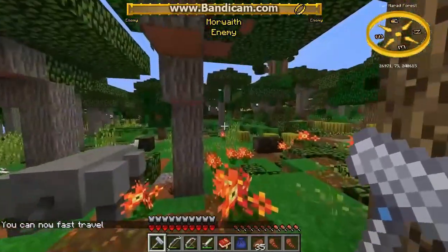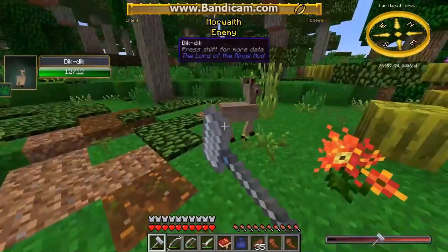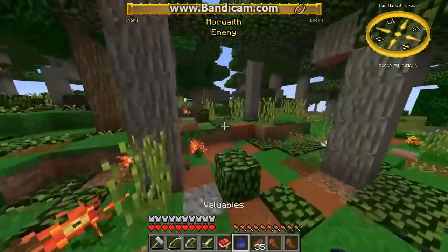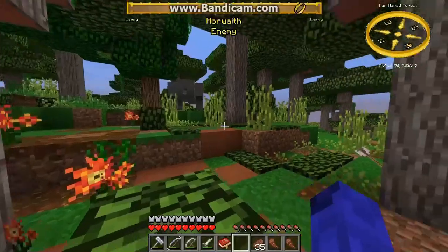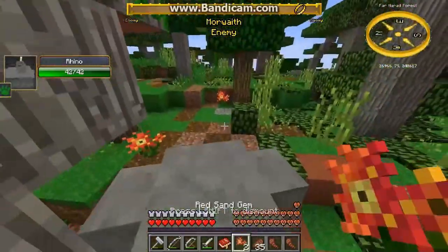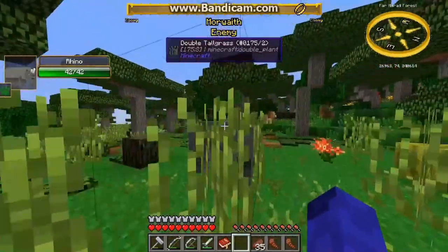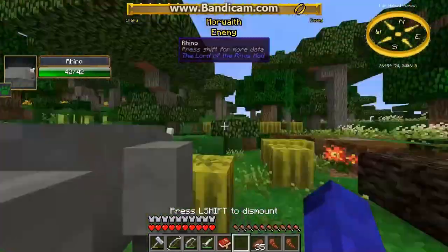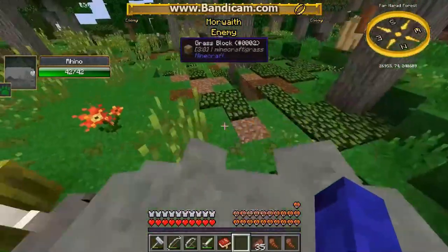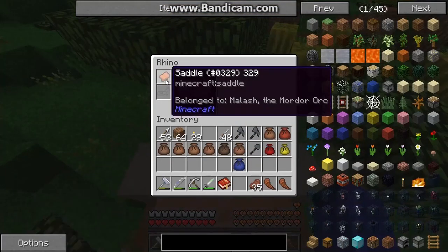Is there an invasion here? There's melons? But I brought a saddle. This is a good rhino — 42 health. That's pretty good. Now, rhinos are incredible war mounts, because I think they have some sort of knockback charge. Unfortunately, I don't have rhino armor.